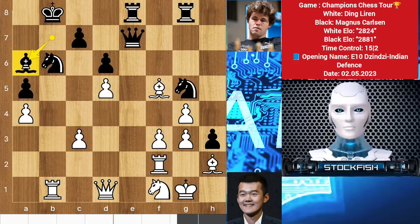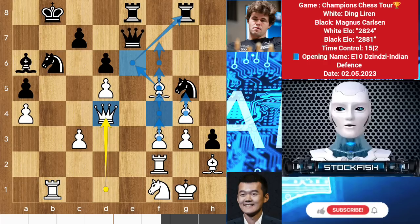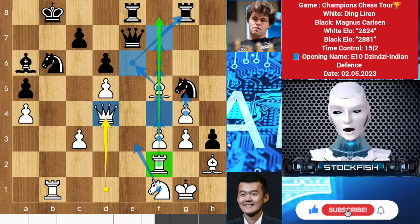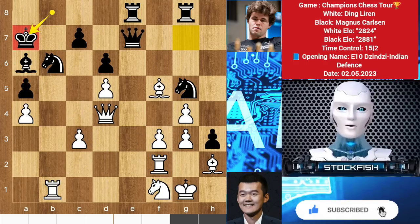Bishop a6 to get active on this diagonal. We have queen d4 — a savage move. f3 and these moves are coming. Push these pawns with the rook, bring your knight to pressure black. But Magnus blunders one more move — I don't know why humans can't understand the difference between a blunder move and a best move. Best was to play f4, knight e4, not bad, and we have rook e1.